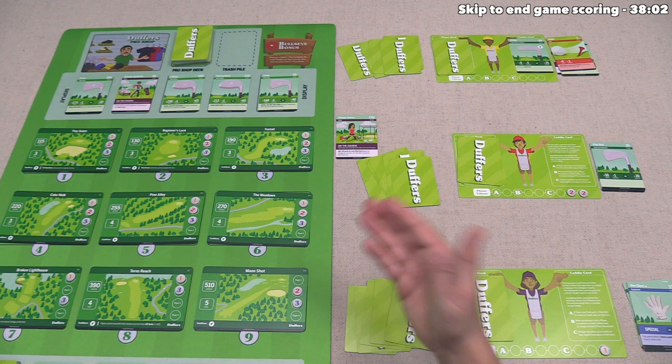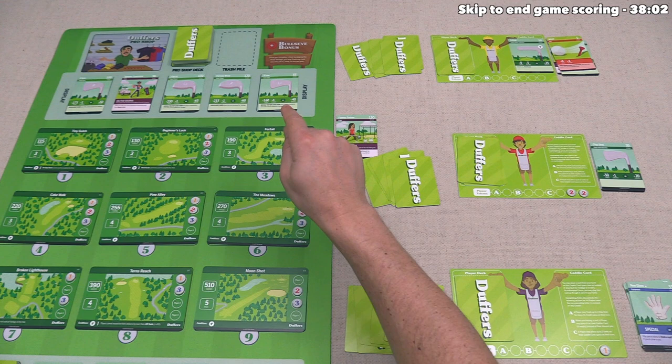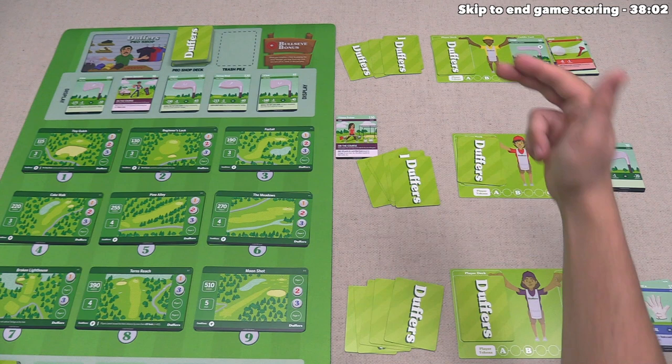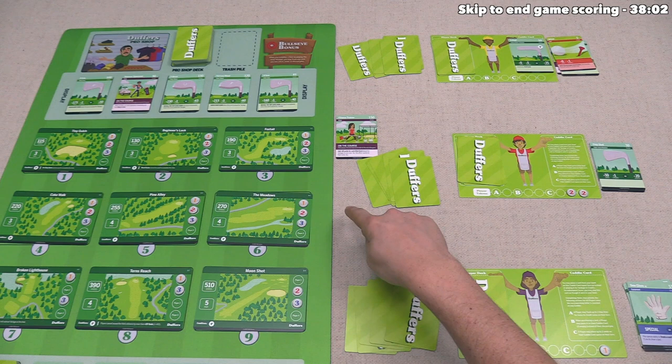There are two different ways the game can end. First, if we don't have enough Pro Shop cards in the deck to completely fill the market of five, the game ends immediately and we go to final scoring. The other way is if any one player has completed all of the holes you are playing with. Remember, you don't always play with nine holes total — this is a full game, but you can play a standard game with six holes, which is shorter, or three holes for an introductory game.